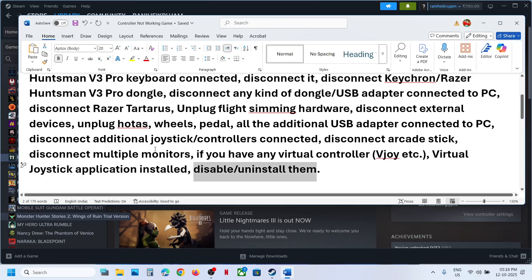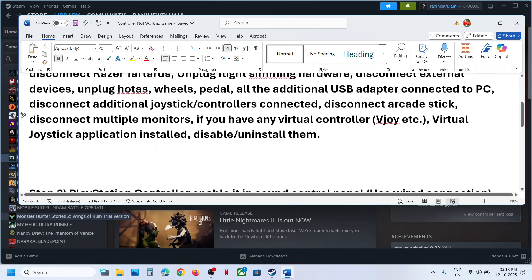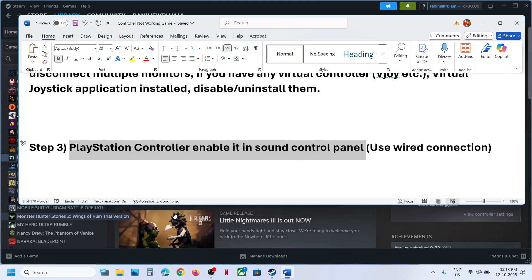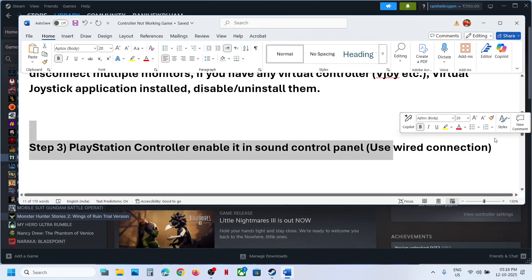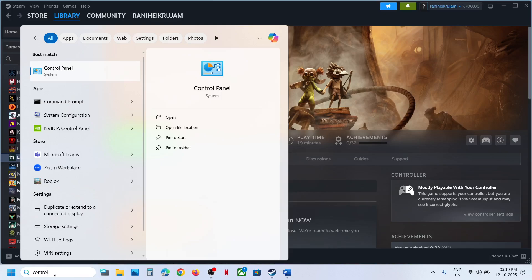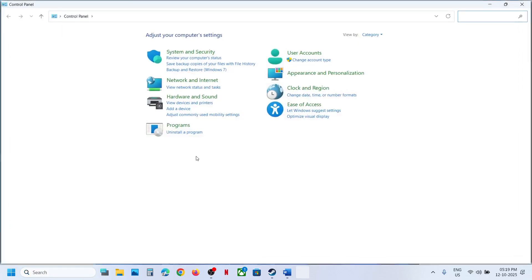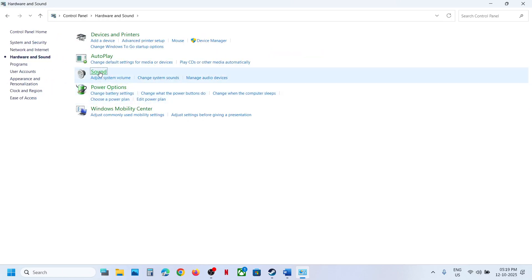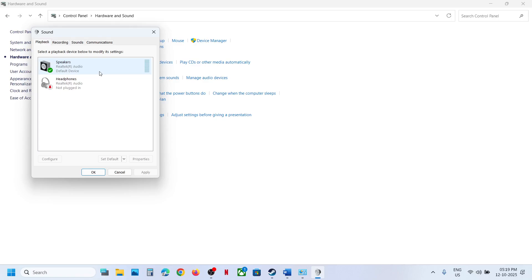The next step applies to PlayStation controller users: enable the controller in the Sound Control Panel using a wired connection. Type 'Control Panel' in the Windows search box, open Control Panel, go to Hardware and Sound, then go to Sound. Connect your PlayStation controller to the PC.